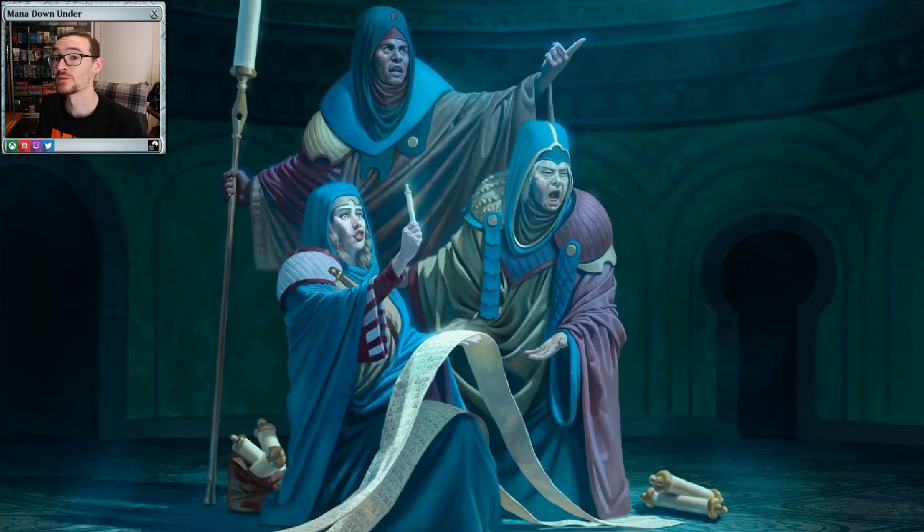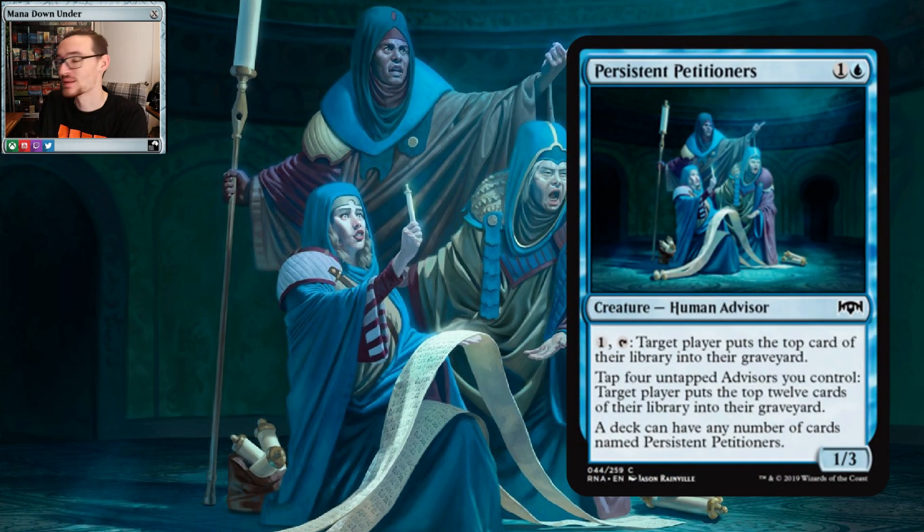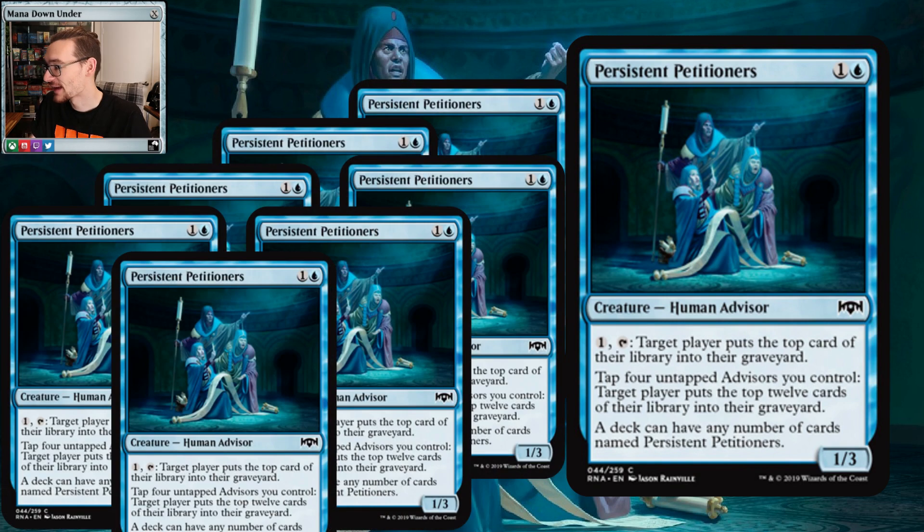G'day guys, welcome back to Mana Down Under. First video is actually a Commander deck tech — not a deck idea — and it's all built around a common creature, not the commander: Persistent Petitioners. This deck will collapse some cheeks, it's gonna be great. It's a two-mana 1/3 human advisor in blue, a common from Ravnica Allegiance. Pay one, tap: target player mills one. Or tap four advisors: target player mills 12. And the deck may have any number of them. We've built a whole deck around this common creature base — a ton of them, like a turbo mill control plan.